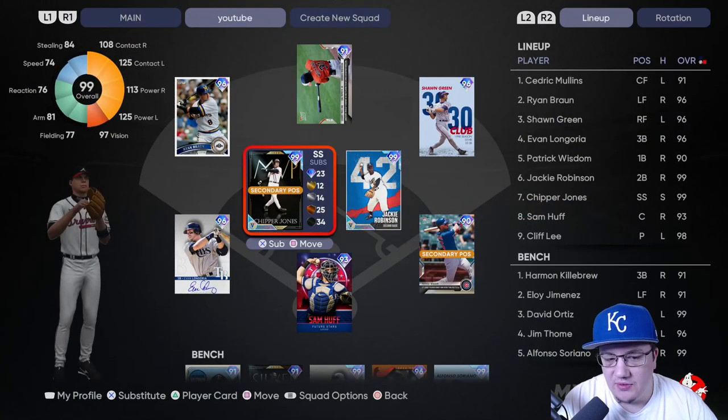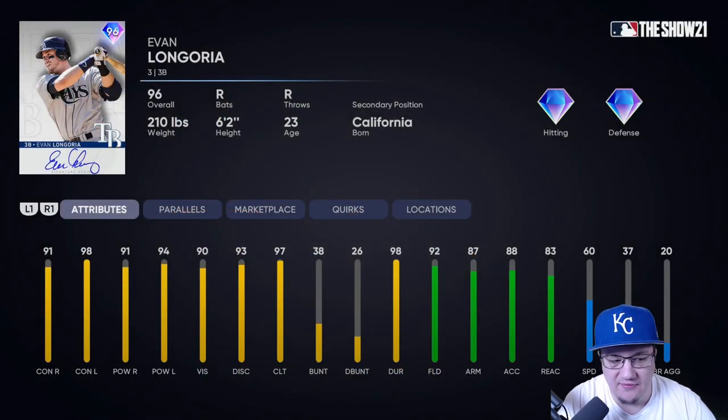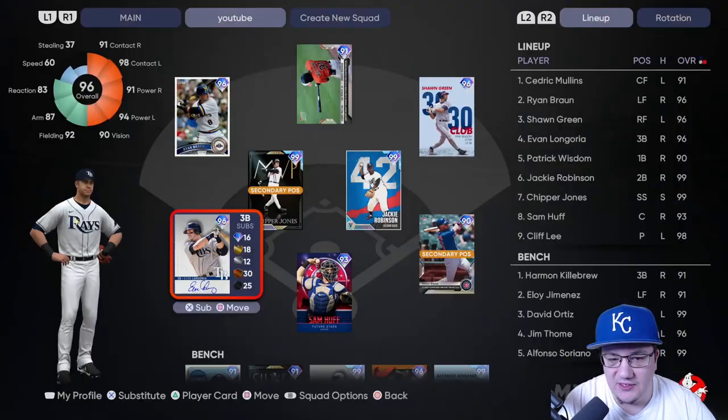We've got Chipper and Jackie up the middle. We've got Evan Longoria — I like how he is really balanced: 60 speed, pretty good for the corner, 92 fielding right out of the box, 87 arm. Balanced hitting stats across the board: 91, 98, 91, 94. He's got a pretty good swing — he reminds me of like the right-handed version of Kyle Seager. Great hitting across the board, good swing, good fielding, and pretty good speed. I really like that Evan Longoria card.